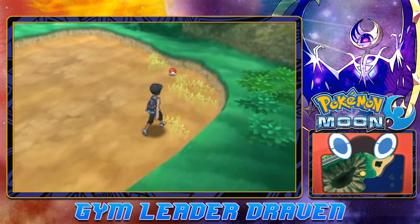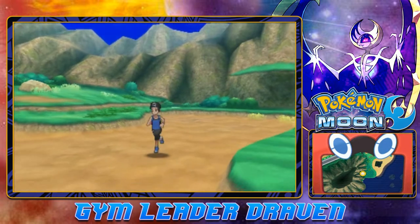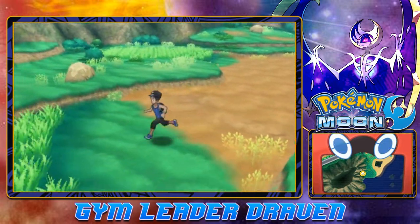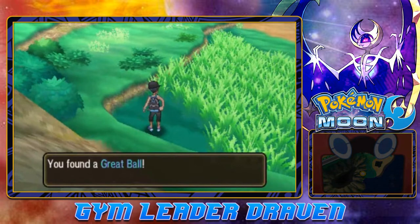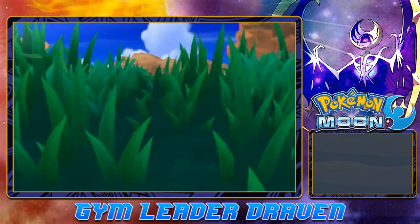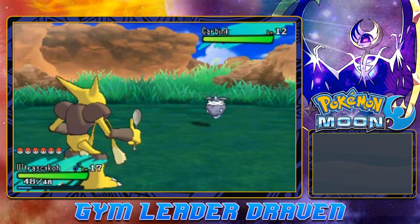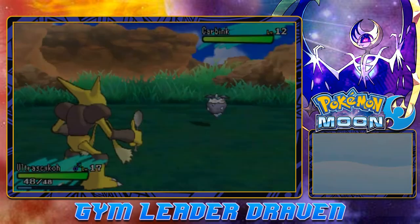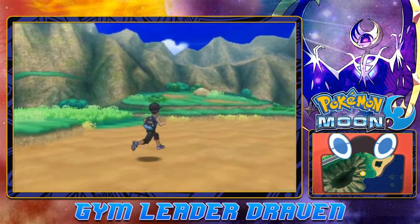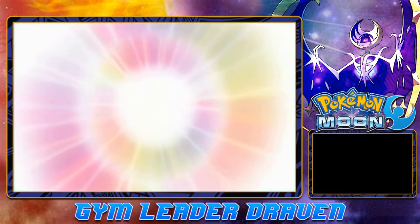We found a Burn Heal and a Great Ball in the grassy areas. We get attacked by another Carvanha. We can't go further in this direction — that specific boulder requires a different ride Pokémon for Strength. There is an exit right here leading to Ten Carat Hill's Farthest Hollow. We've already gotten the items in that area.